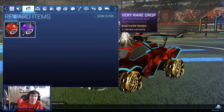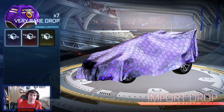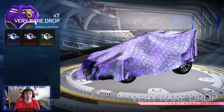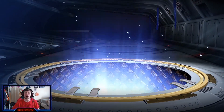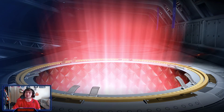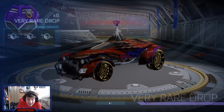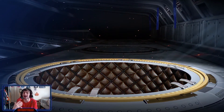It's time for the big ones — seven very rares. We can get an exotic, we can get an import, and worst of all, just a very rare. This is going to be exciting. Here we go! First up — Snake Skin decal on the X-Devil. Rocket League, you know what, it's warming us up. That's all it's doing.